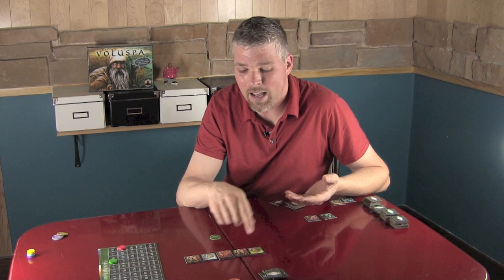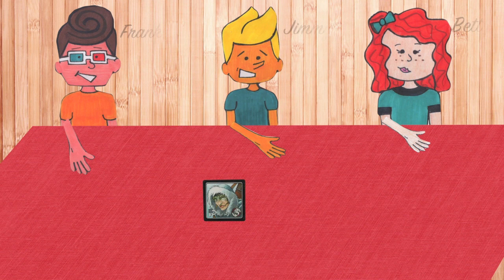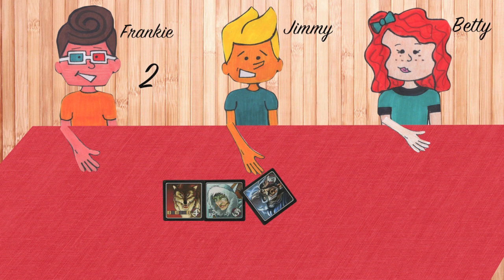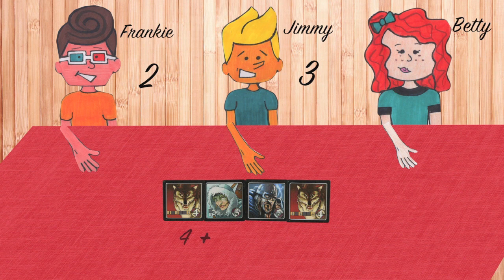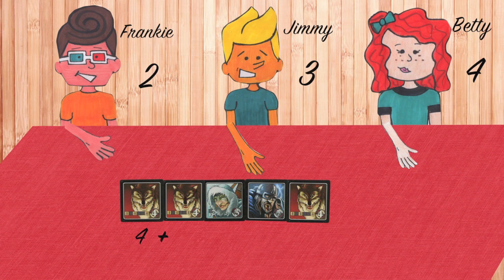The red player scores five points for this row because the combined wolf strength is eight.